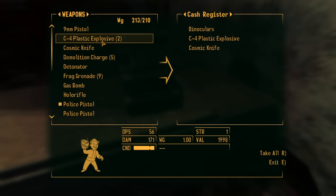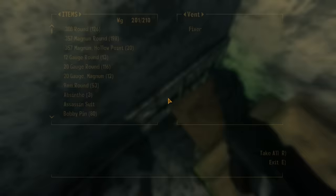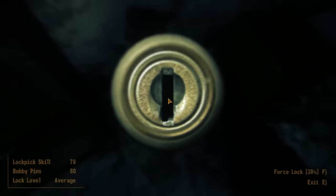Before we begin, there's one new container that we get with Dead Money — you can now loot air vents inside buildings. Sometimes they have something, sometimes they don't. I've noticed that air vents tend to hide caps more often than not. I believe this ties back into the lore of Dead Money, with pre-war construction workers trying to hide caps from Sinclair and the police during inspections.